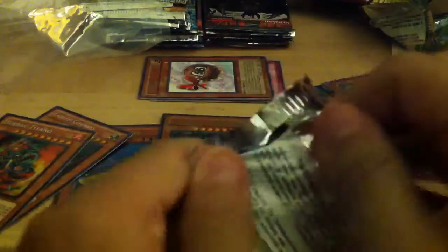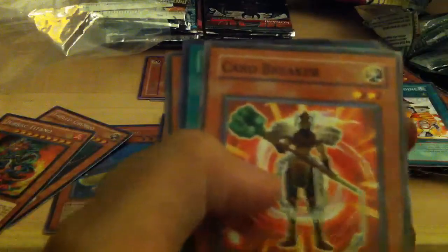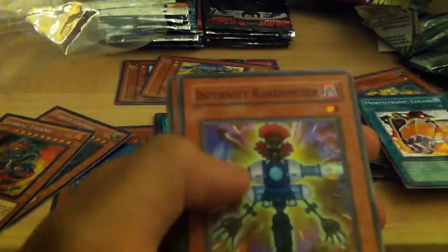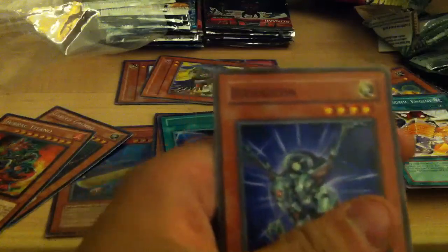Next is the Shining Darkness First Edition Pack. That pack right there — Hidden Arsenal 5. Got a box of those before. X-Saber Polymoro, Worm Call, Card Breaker, and Ultra Cards for Black Feathers. I needed this. That's freaking beautiful. A rare Gust the Back Blast, Genix Undune, Infernity Break, Infernity Randomizer, and Bio Falcon.